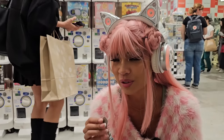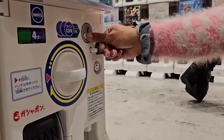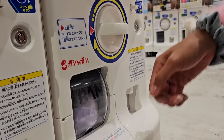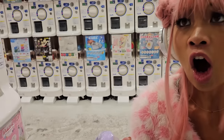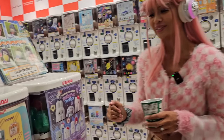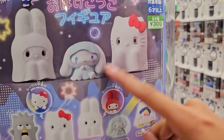Oh, this is the Halloween one — they're all little ghosties! Which one did I get? Oh my gosh — we got a spooky Hangyodon! He actually does not look that much different from his normal form, but he does look very spooky indeed. This next one looks super fun — I like the capsule, it's sparkly! I think I remember this one — it is a light-up sign! These signs are super popular in Japan, mostly for restaurants or cafes, and they light up.